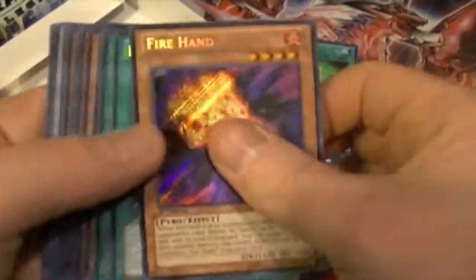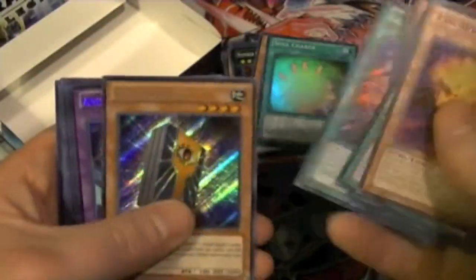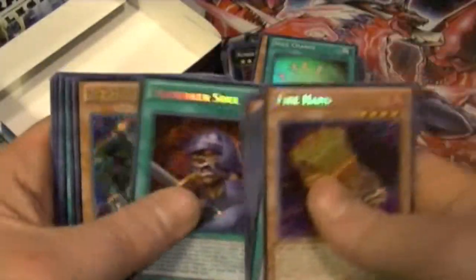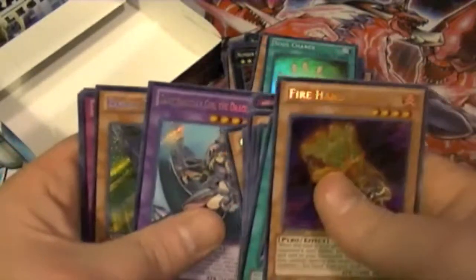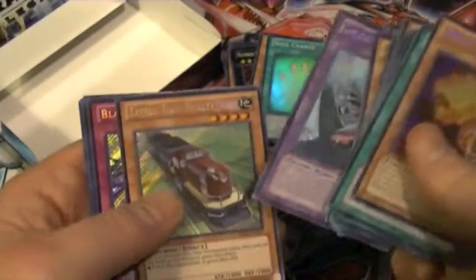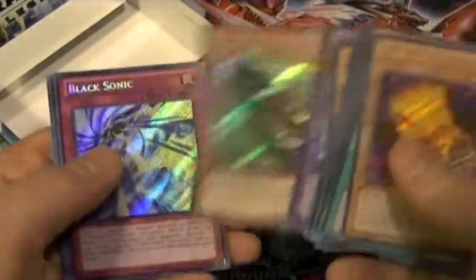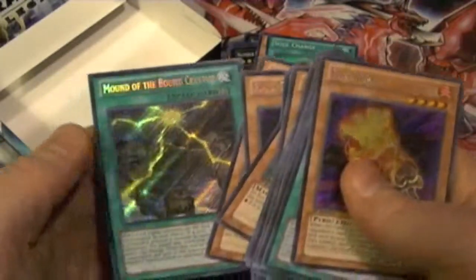Here's a quick recap of the secrets: Fire Hand, Berserker Soul, Guarded Treasure, Dread Scythe, Curry Bandit, Express Train, Rank-Up, Gate Blocker, Amulet Dragon, Shooting Star, Black Sonic, Berserker, Ice Hand, Gate Blocker, Guarded Treasure, Shooting Star, Dark Magician Girl the Dragon Knight, Express Train, Black Sonic, Rank-Up, Rank-Up, Ra's Disciple, Mathematician, and Mound of the Bound Creator.